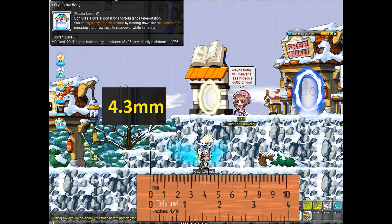The Ilium teleport scores at 4.3 as well. However, their description says 195, whereas the Explorer Magicians like Bishop and Fire Poison have a base teleport of 170 plus 20 from the mastery, totaling 190. So the Ilium teleport at 195 is slightly better, but it's not visibly different on my ruler.